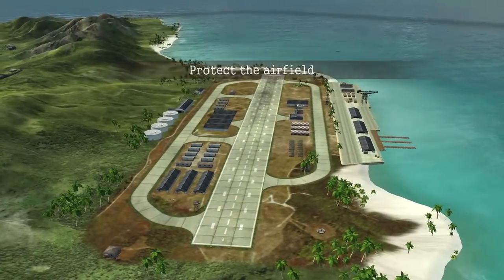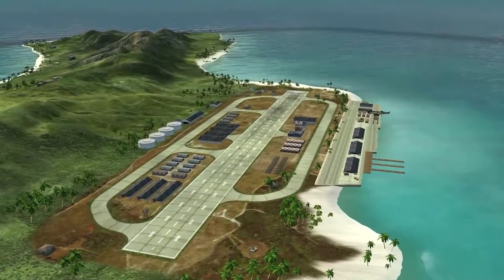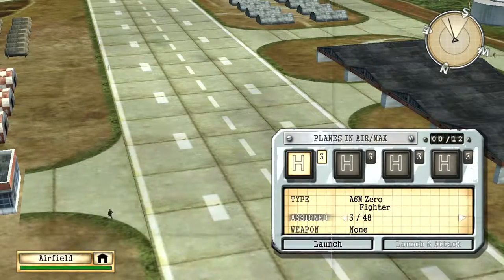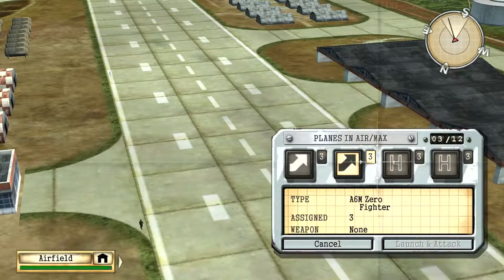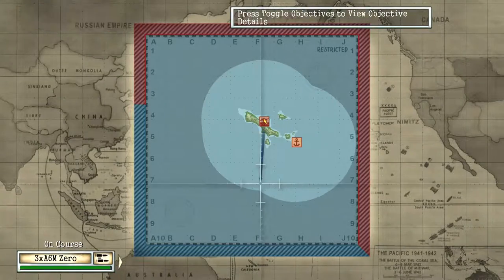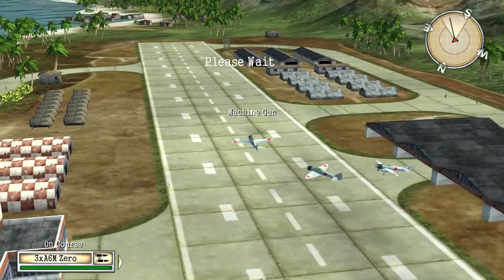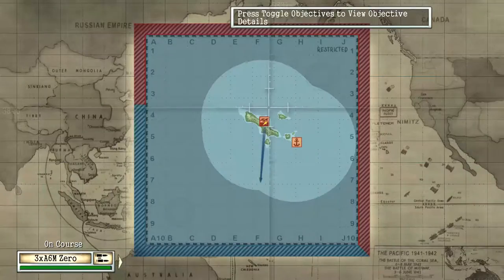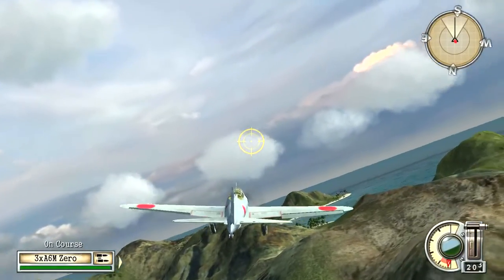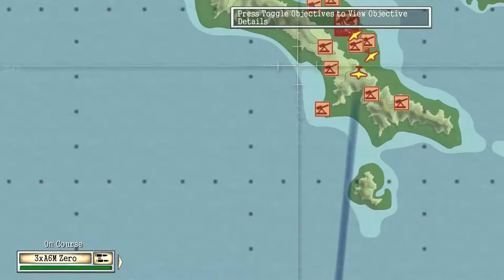As you see, we start by protecting the airfield. What you need to do is immediately start launching all four of your A6M Zero fighters — these are the only planes you can spawn in at the time. Launch all four squadrons of zeros and let them get flying and get to the south area of the map, because immediately you will have some B-17 squadrons coming after you.